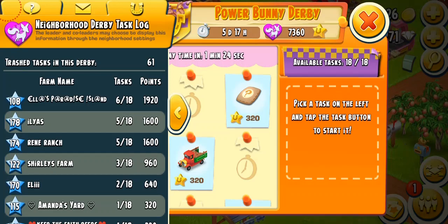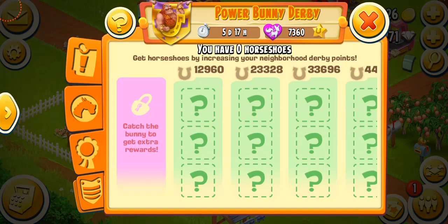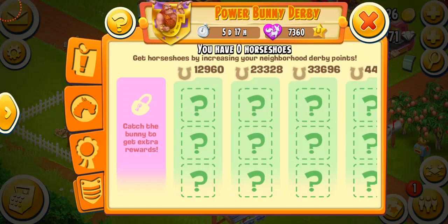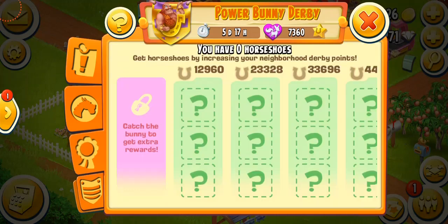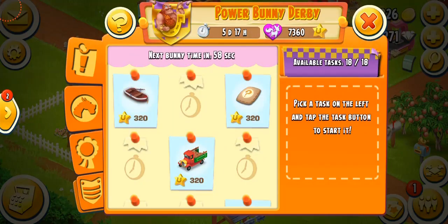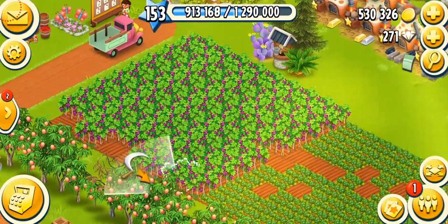We have a lot of people playing this derby and since it's a power derby we can do 18 tasks, so it's going to be challenging because we have to complete a lot of tasks and only 12 tasks come at a time on the derby board. We'll have to manage very wisely. Also remember that the total thresholds will be 12 — nine will be normal and three will be if you catch three bunnies. Once you catch a bunny, the next bunny will appear on the board after a short amount of time.